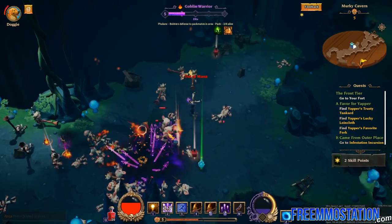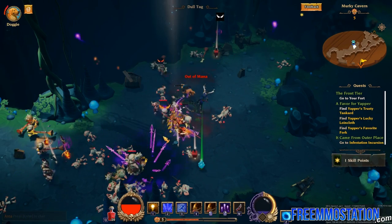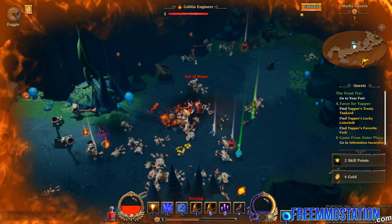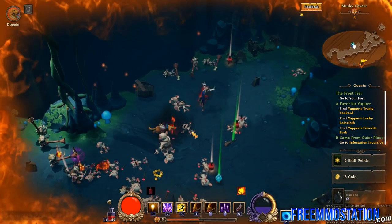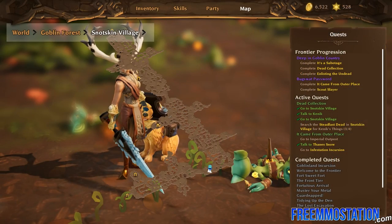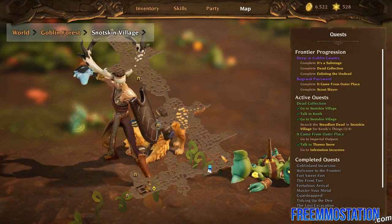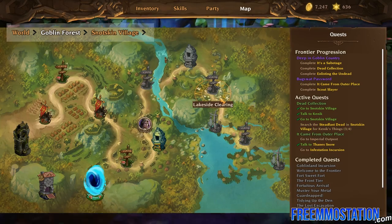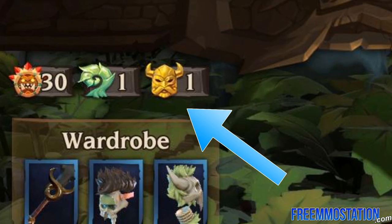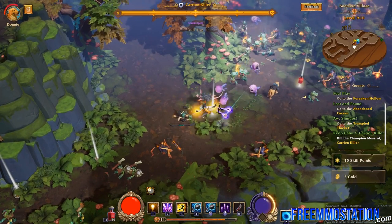The Torchlight Frontiers design includes both public areas and private dungeons, with limits of eight players and a party of four players respectively. Frontiers can be best described as spokes on a wheel — independent pathways that the player can discover, leveled up separately. The current level cap is level 50 for each frontier. The alpha brought the two frontiers everyone already knew of: Goblin Forest and Hyvid Colony.